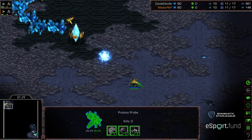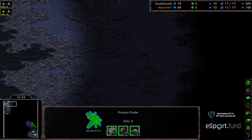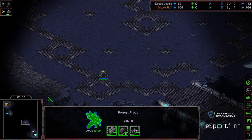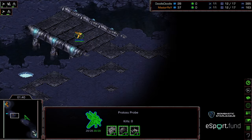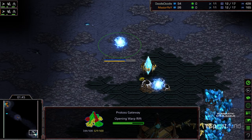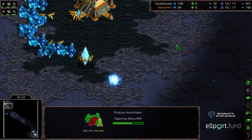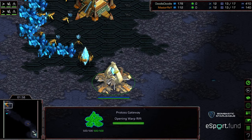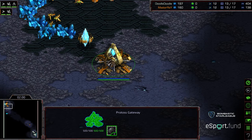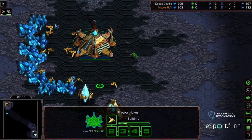It looked like Master Ray actually sent out a probe across the corners to just check for cheese, just in case — so he's going to get a later probe scout but he's feeling more assured there's no probe inside his base doing anything crazy. Assimilator for both players, not opting for the two-gate opener. In Game 1, Doodle was trying to utilize his higher APM to force Master Ray into multitasking, but Master Ray just had a flat, larger army and was able to take Game 1.